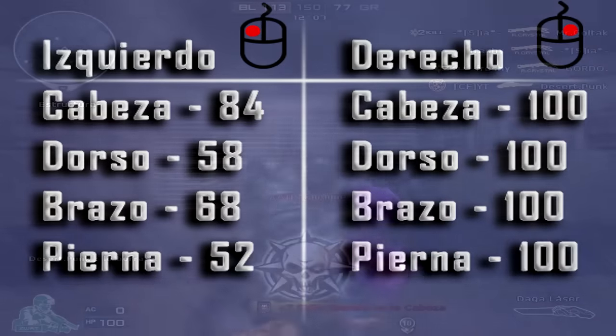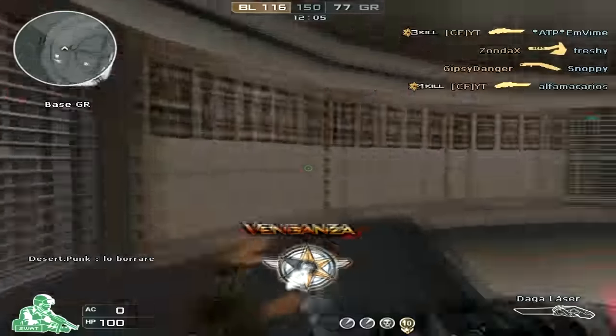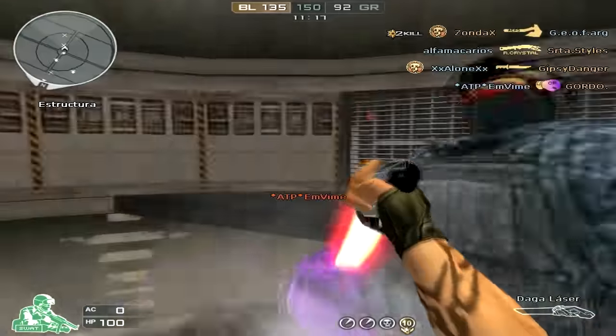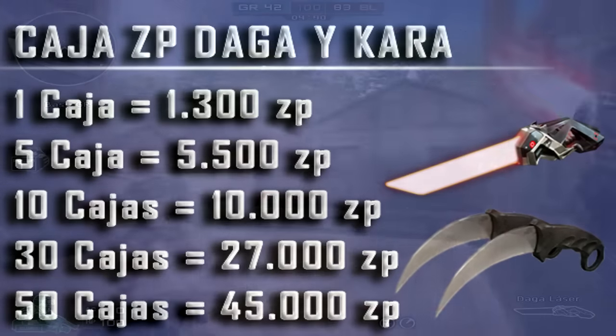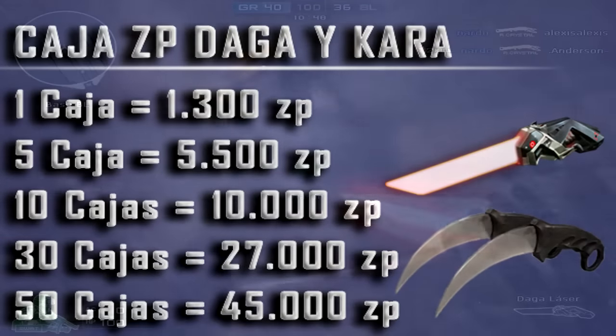You can find the Daga in Cara in the Negro, with prices between 1,300 ZP and 45,000 ZP. Remember that it also includes the Dual Caramble in the interior.